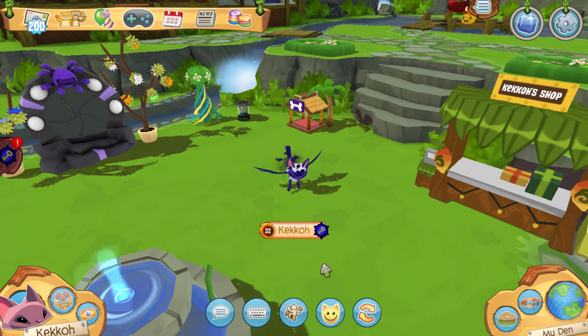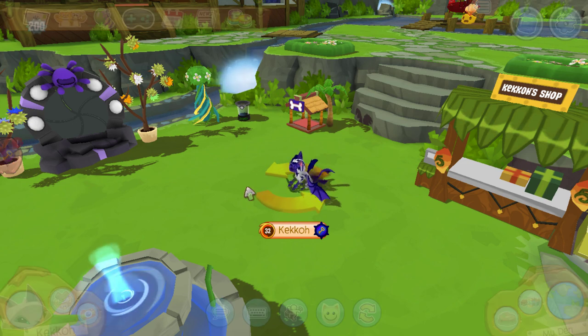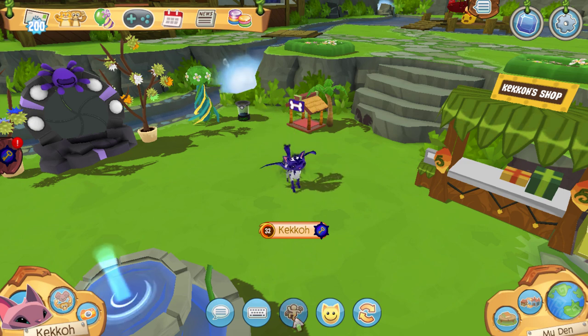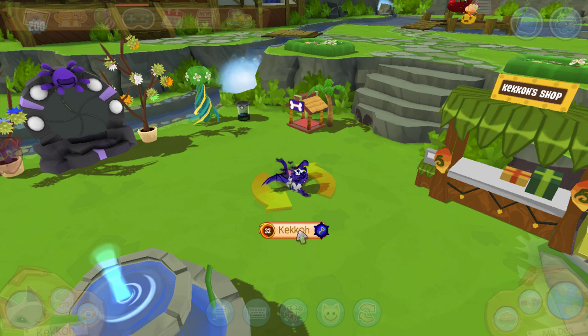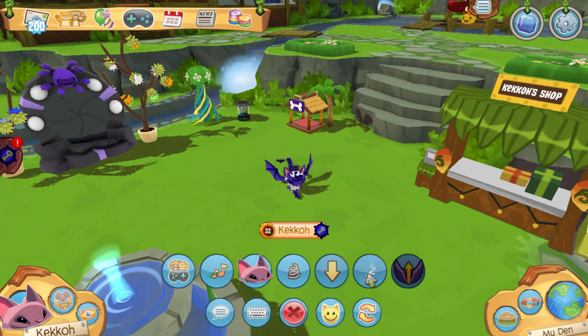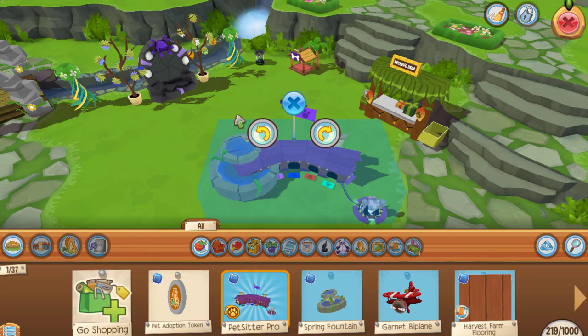Let's head to my den and show off the Siamese cat's actions. First the dance action — pretty cool, probably one of the best actions we've gotten in recent times. There's the exclusive pouncing action, the jumping animation, and the sitting animation — I really like how it sits more like a real cat compared to other cats in the game. Then also the sleeping animation to finish it off.